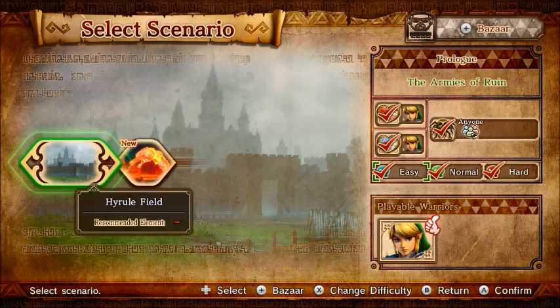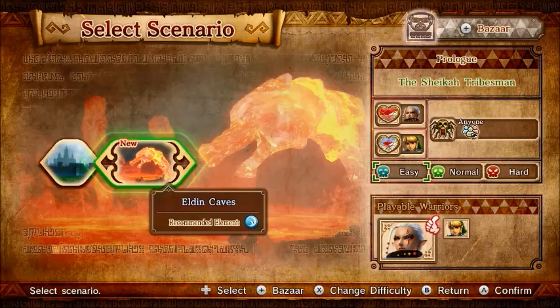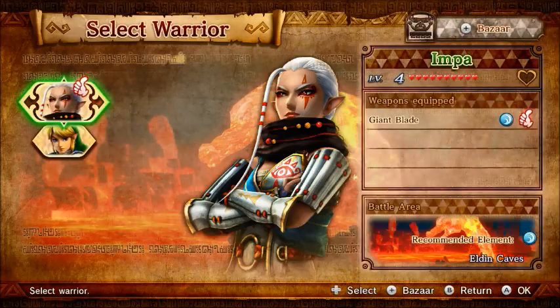Hey everybody, Paul here, back with Hyrule Warriors. In the last part, we did the Armies of Ruin, where we met our hero, Link. If you guys notice now, I have a lot of checks off on that. I got the heart piece and the heart container that were in there, and I beat it on easy and hard mode as well, just to get better at it. So now we're going to be doing the Sheikai Tribesman. Let's get started.